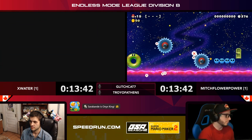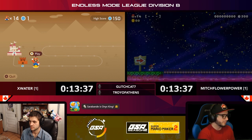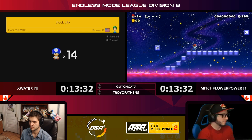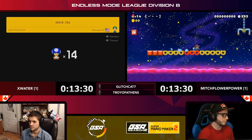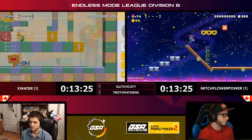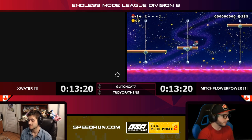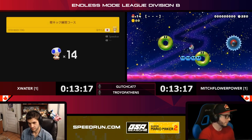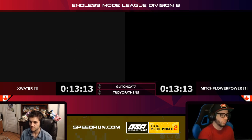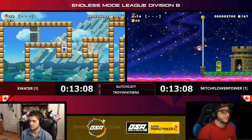Mitch getting bounced around on the little bumpers — those bumpers can be a real hassle. Depending on where you hit it, towards the edge or towards the middle, it can kick you off in a different direction. Nice door for Mitch to clear the level — good stuff.